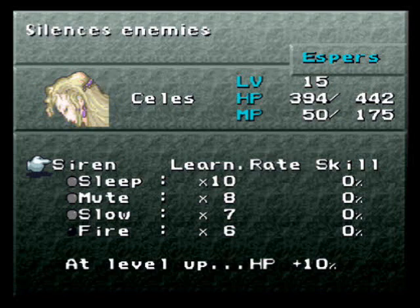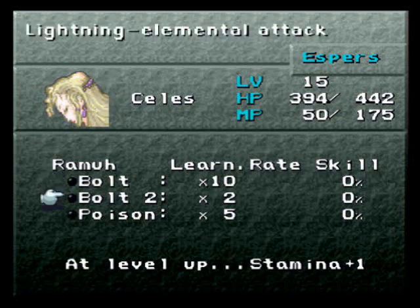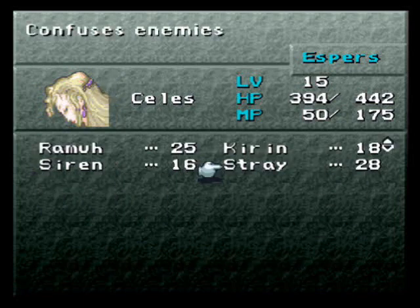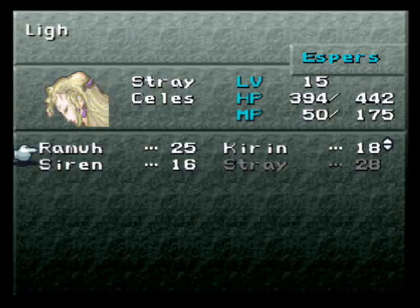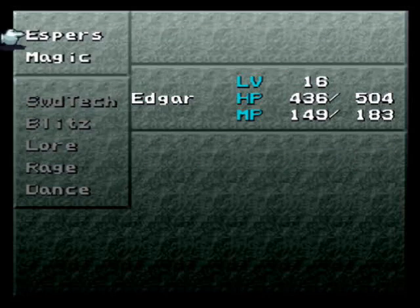I'm going to give Siren to Celes actually, because I want to give her the Fire spell - there are so many enemies weak to fire. Ideally I want to give Celes fire, ice, and bolt at least. Bolt 2 is the only level 2 spell we can give her. Cure 2 is times one learn rate, so that's going to take forever. I might give her Stray just for the magic power boost at the start. And that's basically how it works - with espers, basically anyone can learn any spell. Though some people are better with magic than others.